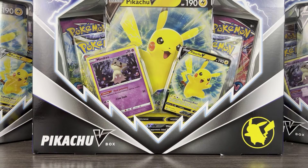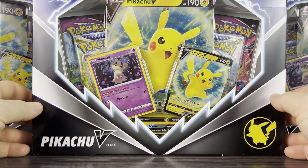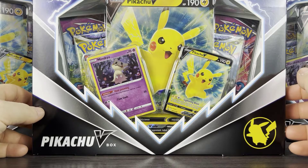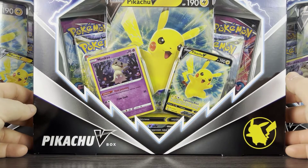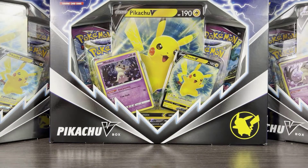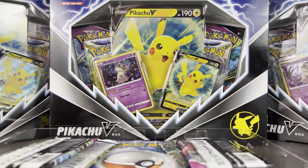Hey, welcome back to another Axe Cards video. Today we're going to be opening the brand new Pikachu V box. We've had a lot of Pikachu V boxes lately, but this one is a tad different in that we do get a Mimikyu promo card with it, along with your standard collection box fare — a regular size card, a jumbo, and four packs. There's no pin or anything like that, so it really just is the packs and the cards.